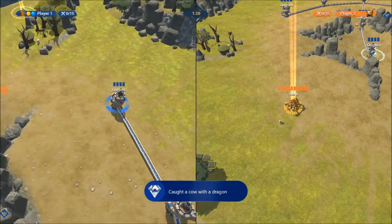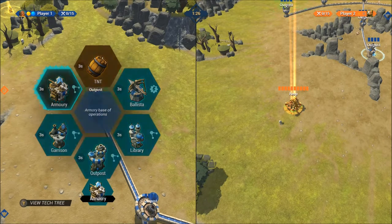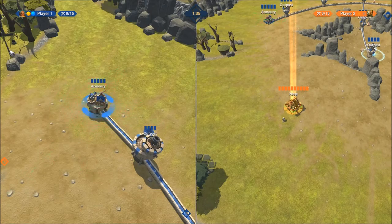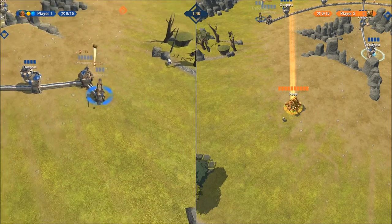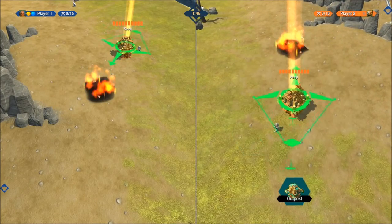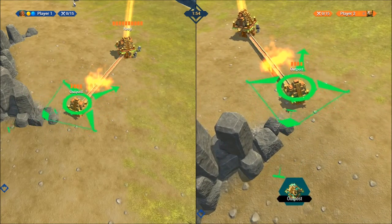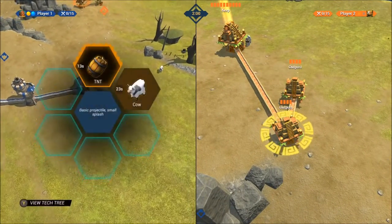Next we'll do the tray bucket shot achievement. You need the armory and the tray bucket. Take the tray bucket and shoot it out to see where it lands at full power, then go on your other controller and build an outpost right where it landed. Build the outpost a little bit back if needed. Then take your tray bucket and shoot it — it's going to take two shots.